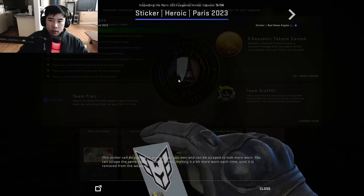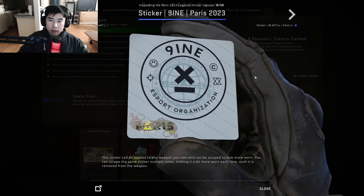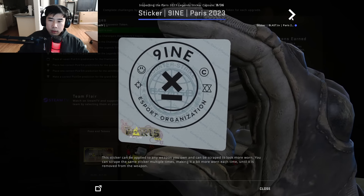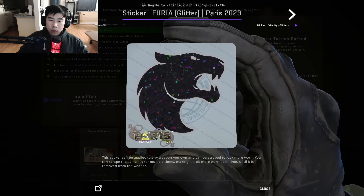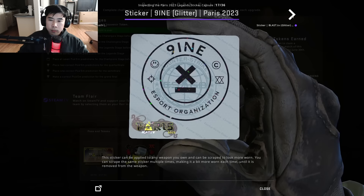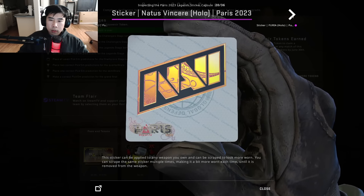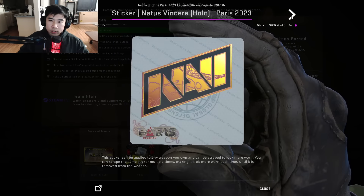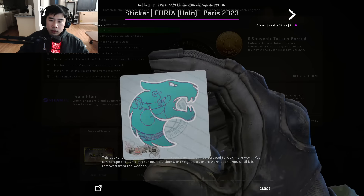Heroic went with the all-white design — the paper Heroic. BnE — into the breach. Nine — they went transparent, not white. I thought they were going to do the white background, but the holo and gold versions will show how bad this actually turns out. I was watching Aro's stream and he said this iteration of NaVi's sticker is different — there are more effects going on, more pattern inside of it, which is just nicer.